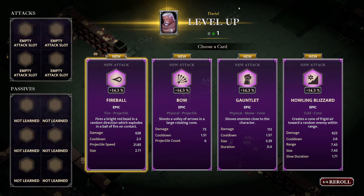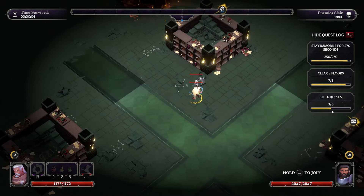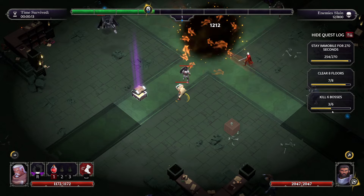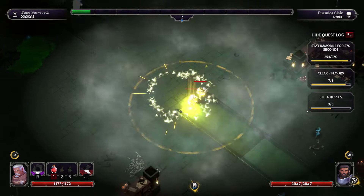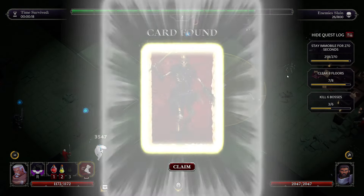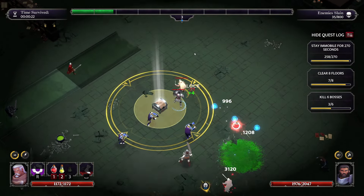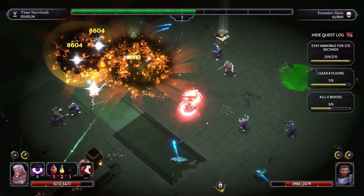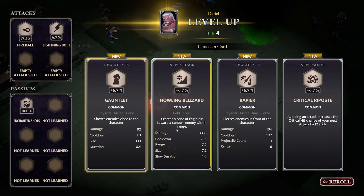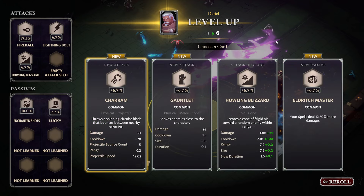So prioritize the chest passives - fireball purple, perfect. The main things I'm looking for here are the two chest passives and fleet to farm even more chests. Enchanted shots is fine for damage. One other thing that might be useful - the wizard has a passive where he has increased looting radius, so you might actually want him as the companion. Howling blizzard's okay. If you have the wizard as your companion you can actually loot stuff from slightly further away. Eldritch master.